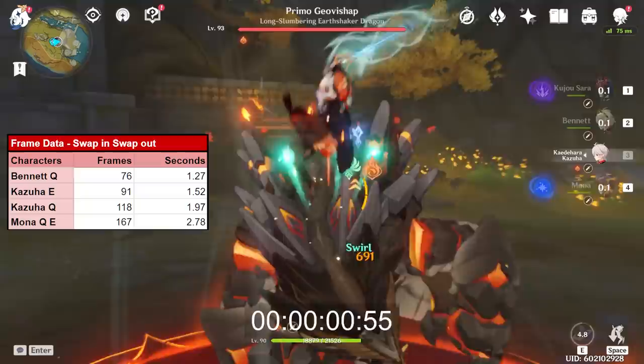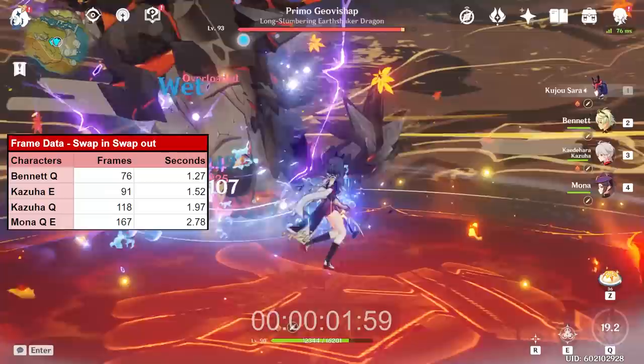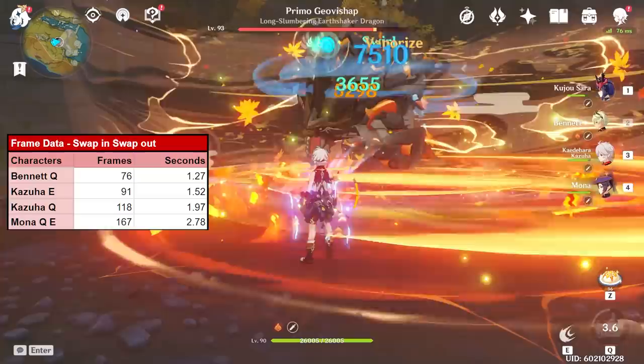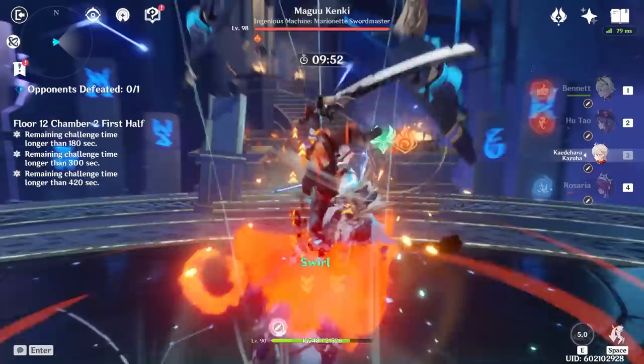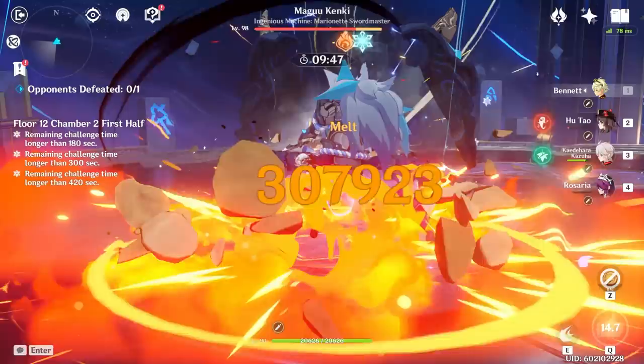Also known as frame data, Bennett takes just 1 second to cast his burst to provide his entire team with his massive damage buffs. Compare this to Mona, who takes at best 2 seconds to apply all her buffs, or Kazuha, who at best takes 1–4 seconds depending on if he needs to swirl 1 or 2 elements. Bennett has single-handedly bent the entire buffing meta around his will, and that leads us to the last few reasons Bennett is absurd: he heals as well, generates a massive amount of particles, and can do a ridiculous amount of damage himself — 300,000 damage just like this.